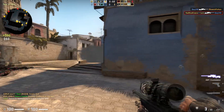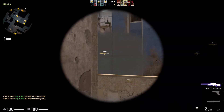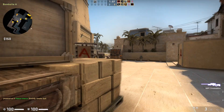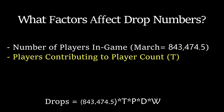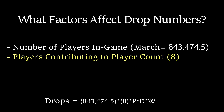Next, we have the number of individual players required to create the value of that average player count. Obviously, not every player is spending 24 hours of the day every day in Counter-Strike, so we have to determine how many players are contributing time in order to make up that average player count. This is our second variable. Let's say the average player spends three hours a day in-game. Some will play for a lot more, some will play for a lot less, but let's start there. This would mean that for every one of our average players, there are actually eight different players contributing time.